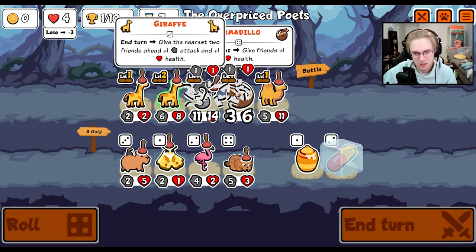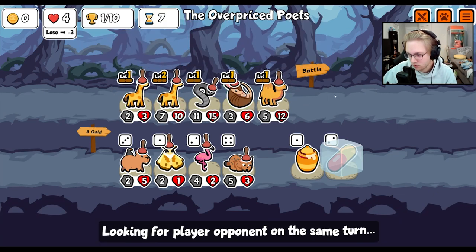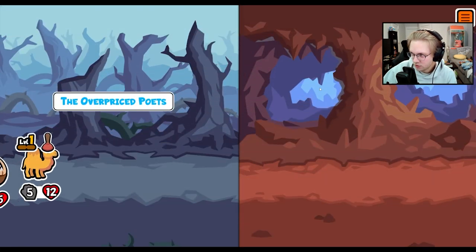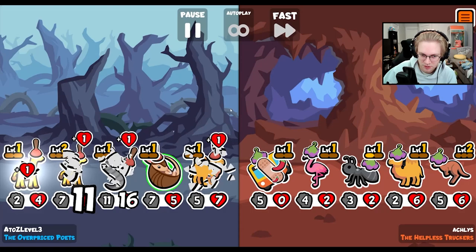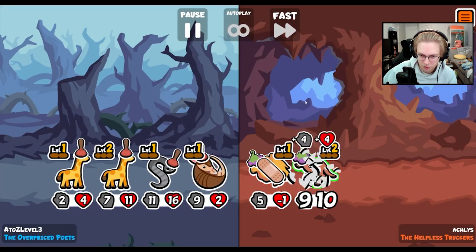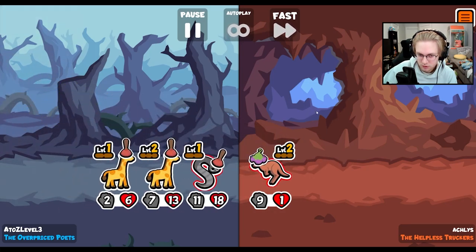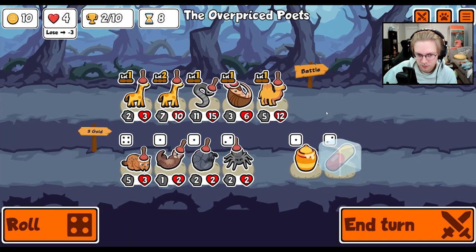I guess it's only hitting the giraffe at the moment, so maybe we still go camel. Do you have triceratops? I don't. This late into the round, I want to do armadillo plus piranha. So I don't really want to go triceratops, even if I had it.